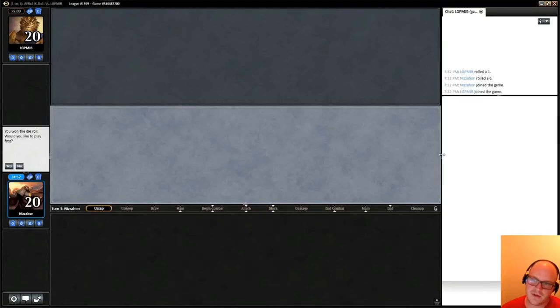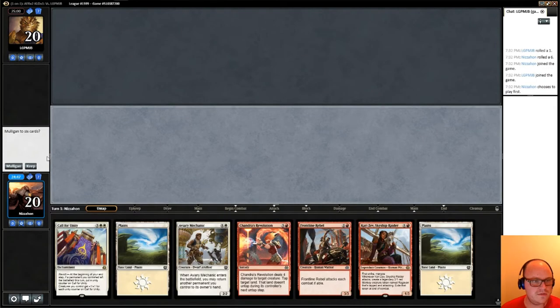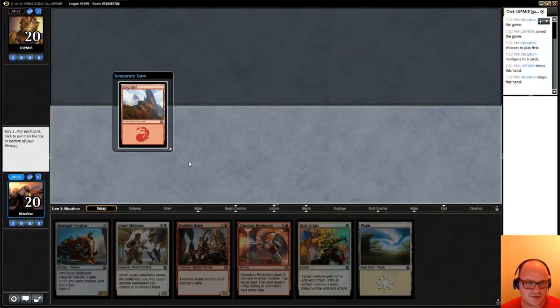We're in the first match of an Aether Revolt draft. We want to make our chat a lot smaller and we'd like to play first. Red mana is ugly in this hand because if I had it, it would be so good. It might still be worth keeping — I can't make it smaller. We do have Aviary Mechanic, but we can do better. This next one's not much better either, but we're going to keep it.